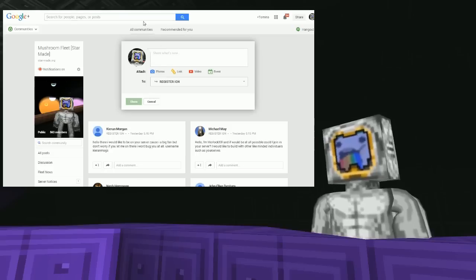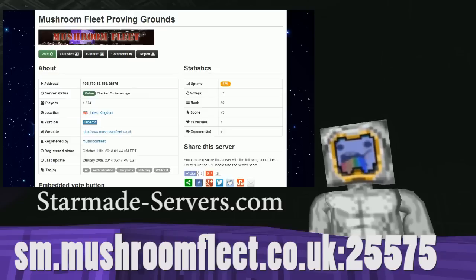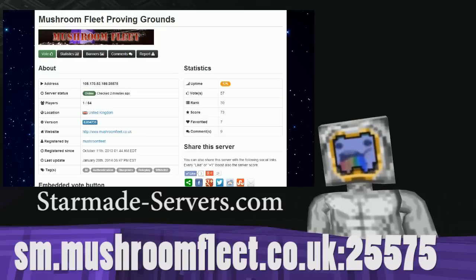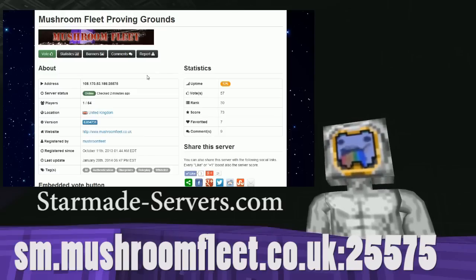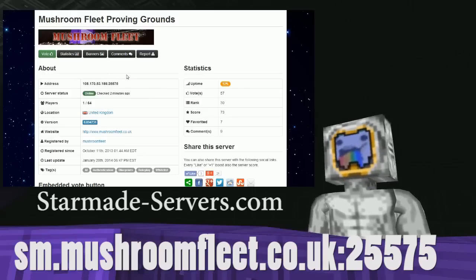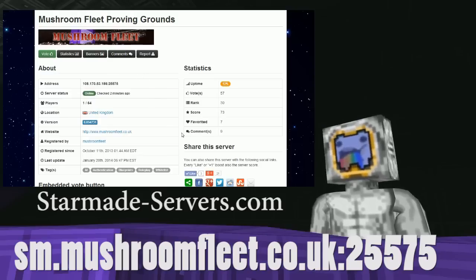We've got a video on how to use the uplink — just click on the uplink and that'll work. The actual server address is on starmade-servers.com/server/540, and that is where our current fleet advert is. It'll always be updated. sm.mushroomfleet.co.uk also points to this IP, but this IP should work. If it ever changes, the name will update accordingly.